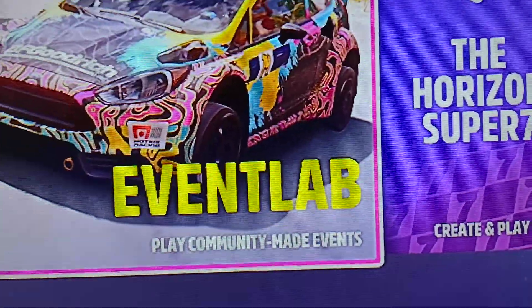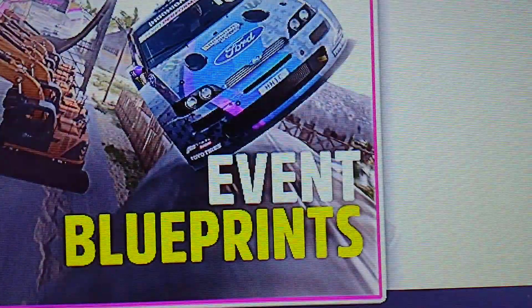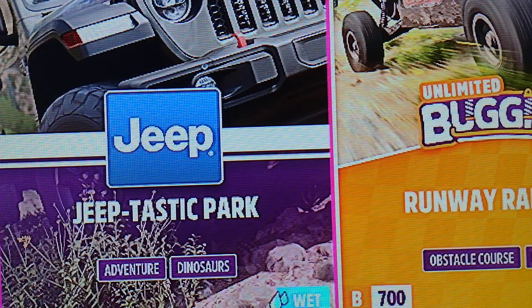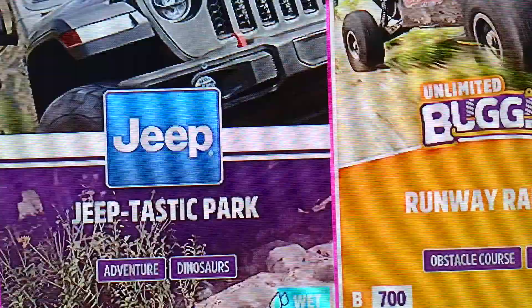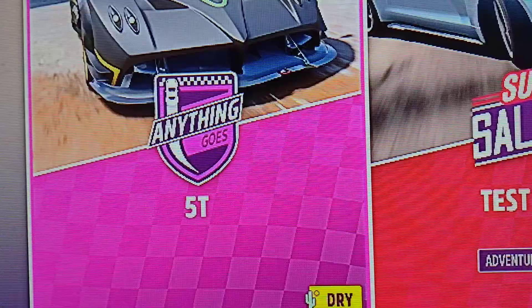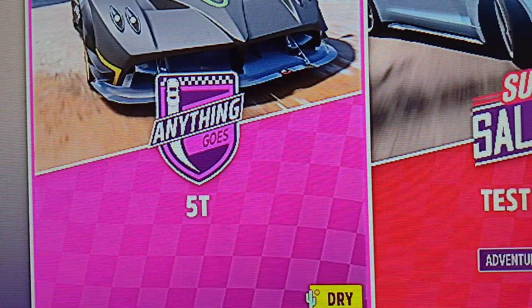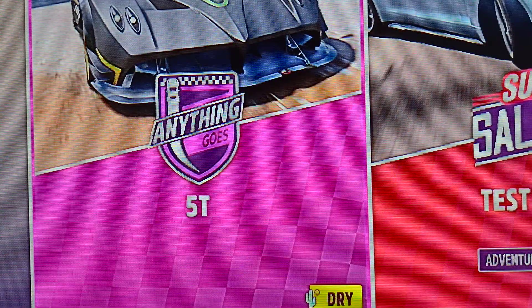As you can see over here, go to Event Lab. Now here I can just click on my event, but go to Event Blueprints. You have two options: you can type in my username, or find this race I was talking about.